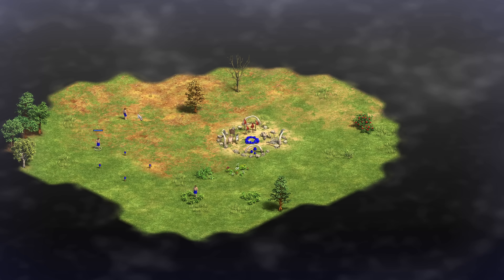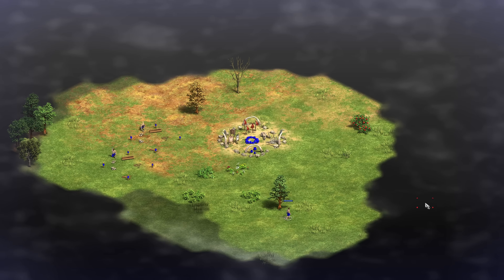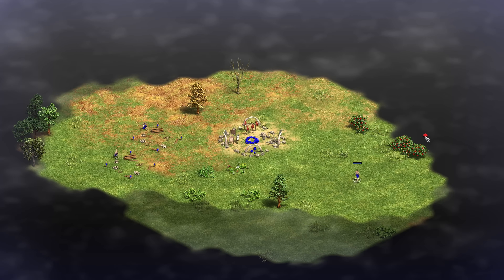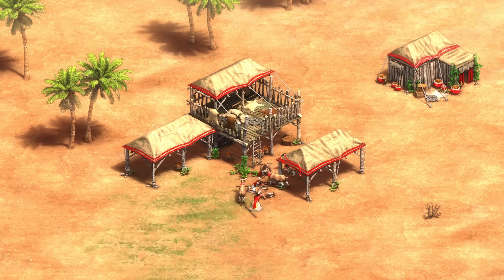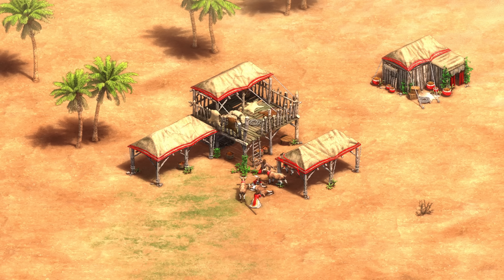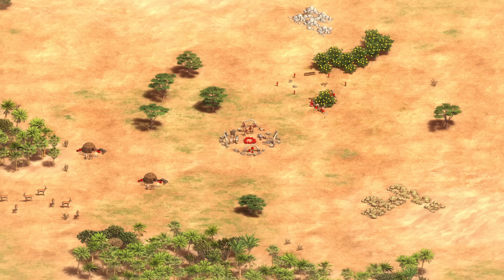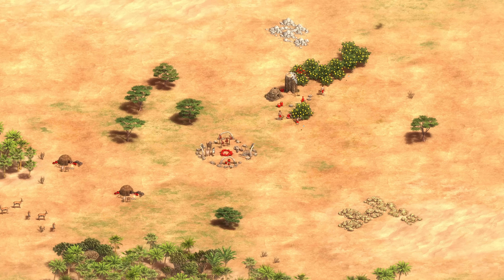In Return of Rome, you start with the same 3 villagers but no scout, so you'll have to use one of your starting villagers to scout around for your initial food. Sheep or other herdables do not exist in AOE1, so you'll have to be more proactive in the early game. This is important as 99% of AOE2 games start with 6 on sheep, but in AOE1, map RNG and resource spawn sometimes dictate which food source you'll be collecting first.